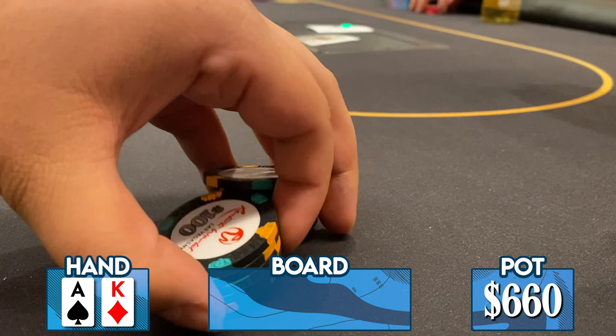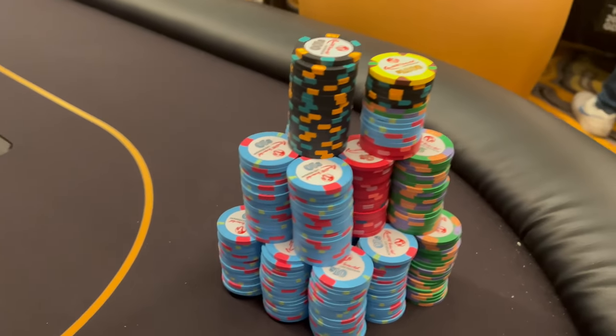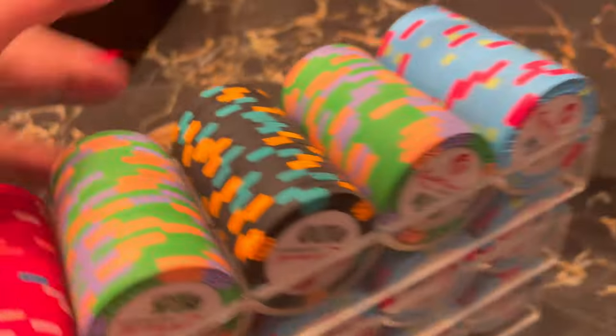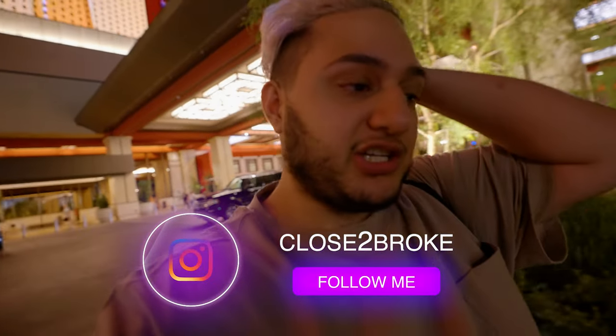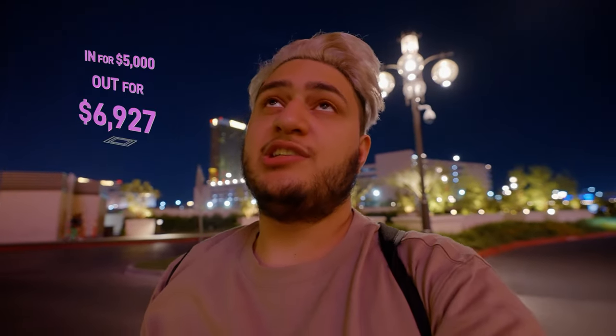Today's session started off in a miserable spot — we were getting destroyed — and we were able to fight back and claw even, even though not everything worked in our favor. We did get a very friendly ladder to the session. We were into today's game for $5,000 playing $10/$25/$50 at some points, and we were out of today's game for $6,927 — just shy of a $2,000 win. We'll take it.